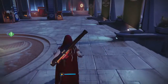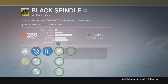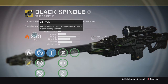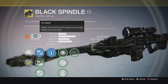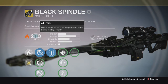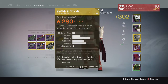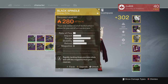We also got a nerf to the Black Spindle. The one I picked up from the exotic blueprint kiosk was originally at 300 and it dropped down to 280, so all Black Spindles are now 20 attack power less than what they were. I'm not sure what happened to spindles that were infused above 300 — I didn't do that to be safe, just in case they hit all of them with a minus 20 attack. So if you had the 310 one, it probably went down to 290.